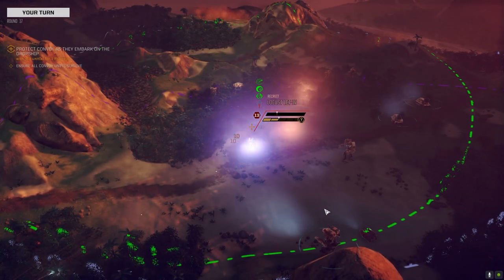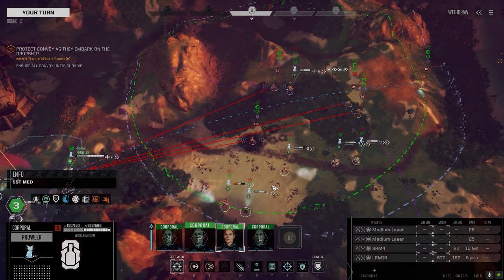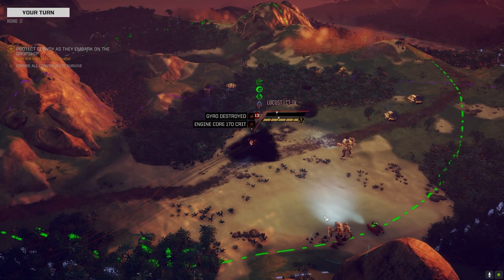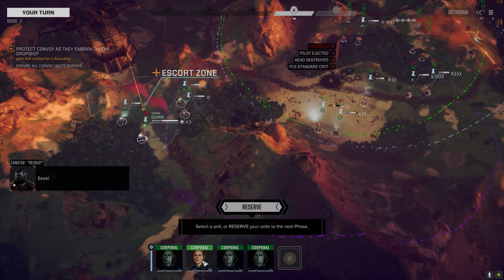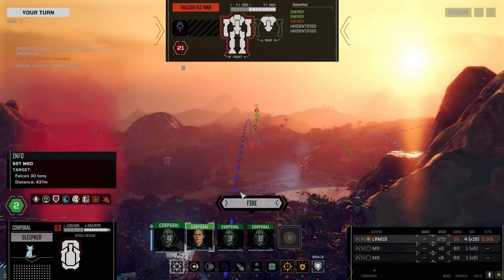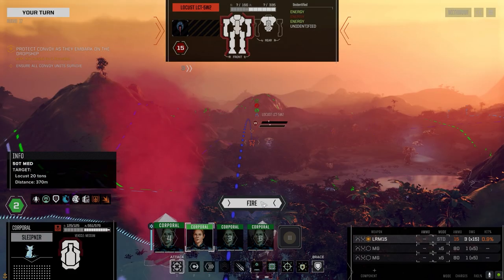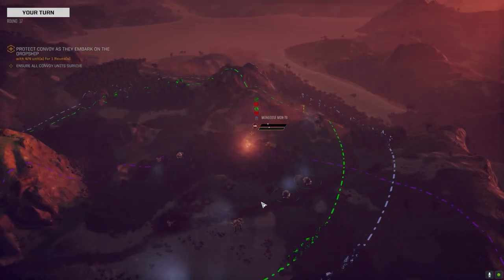The last-ditch effort — see if we can finish this Locust off. Jesus, just take him down already — there we go. Last LRM-15. What's probably going to be 0.9 on everybody... oh, 1.9 on the Mongoose and the Cyclone. Let's go after the Mongoose then — it's five tons less than the Cyclone so we have a better chance to pull that down in one turn. All right, our vehicles take off now. Yep, there's our extraction zone — beautiful.